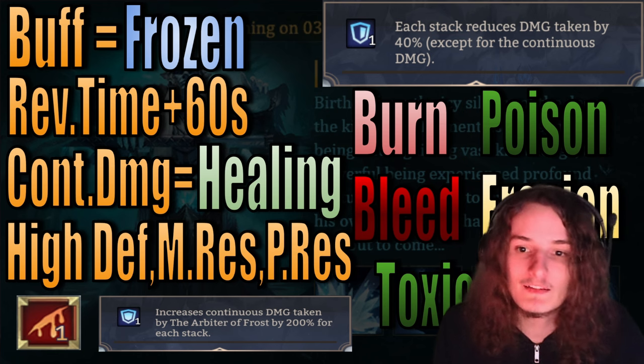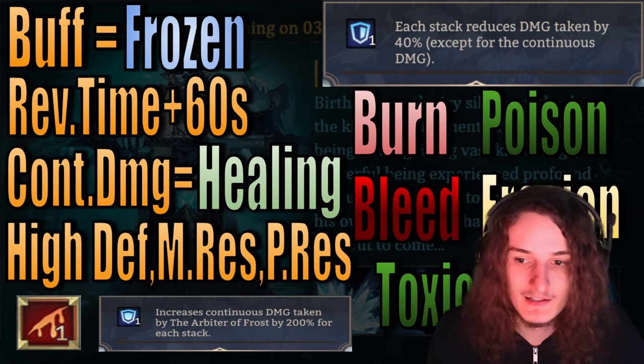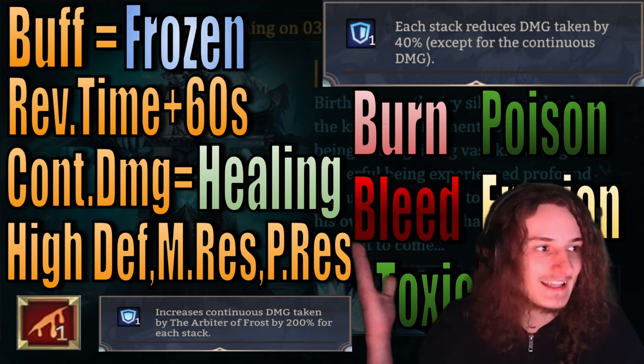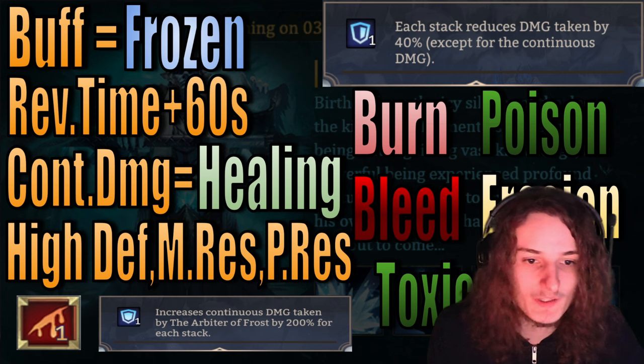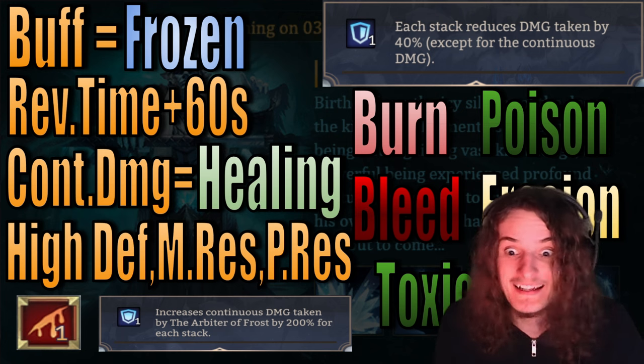Furthermore, as long as a unit takes damage through any of those continuous debuffs — or DOT debuffs, however you want to call them — they get healed. So you don't need to bring a healer; you just need to have them bleed, burn, poison, toxic fire, or erosion.